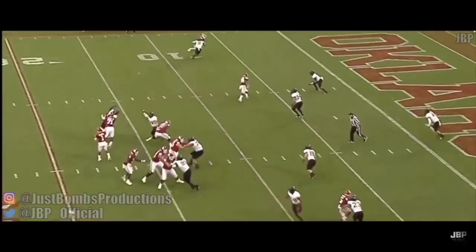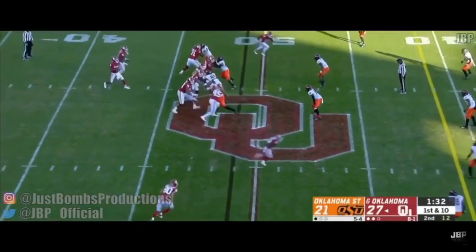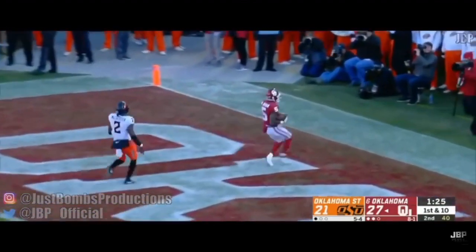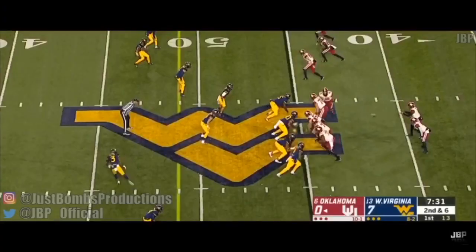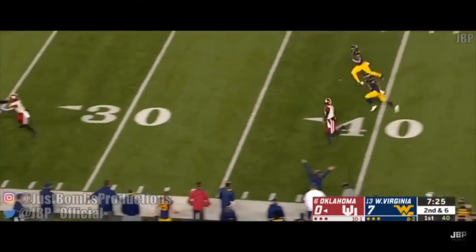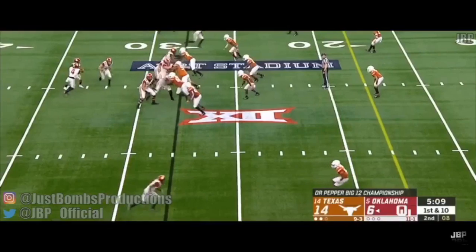The 2018 NFL Draft saw 5 quarterbacks get drafted in the first round — it was the year of the QB. Yet in a draft dominated by the front 7, one QB is being talked about more than any of the 2018 prospects. He may be small, but the hype is gigantic. Meet Kyler Murray — the 5'10 mobile QB is the most controversial prospect I've seen. So I watched every snap from Kyler's season with one objective: find out if Kyler will be an NFL star.